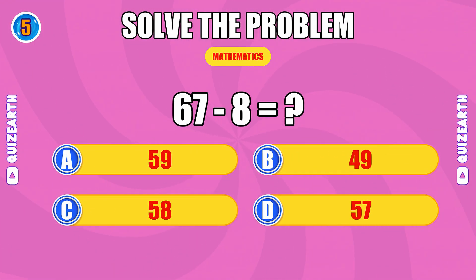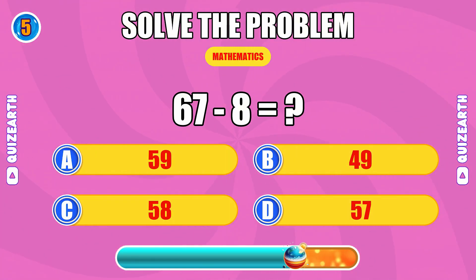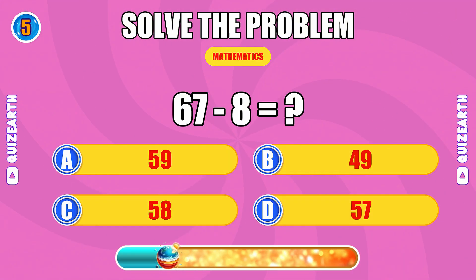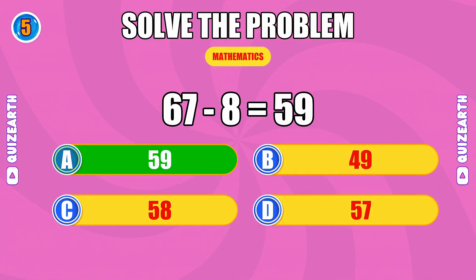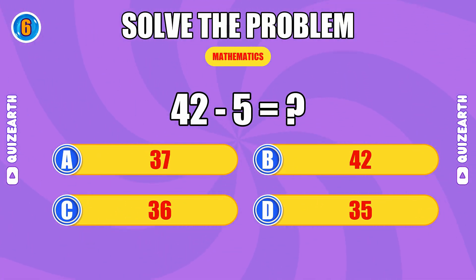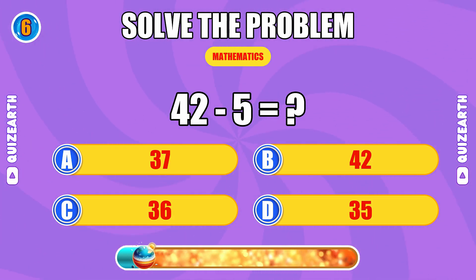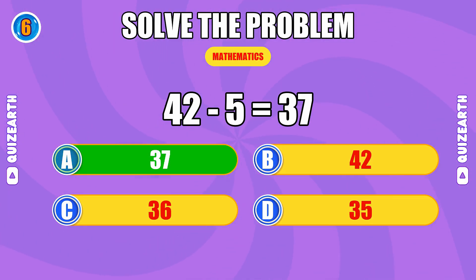What is 67 minus 8? Crushing it, the answer is 59. What do you get when you subtract 5 from 42? Fantastic, the answer is 37.